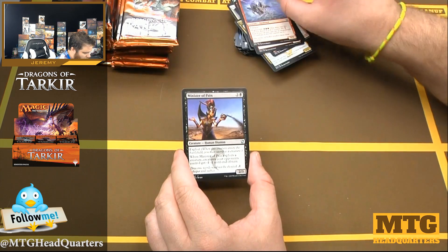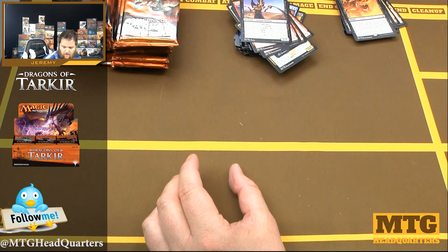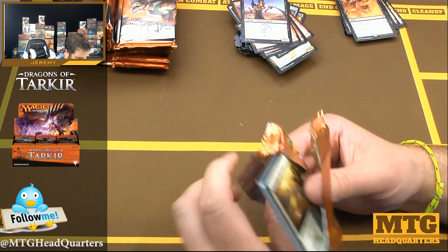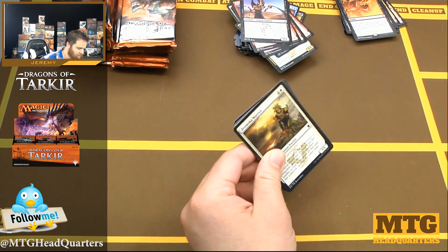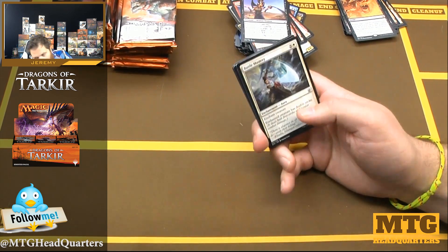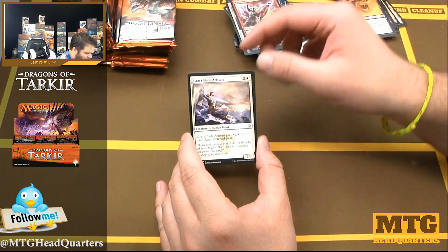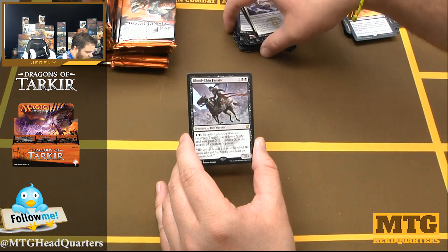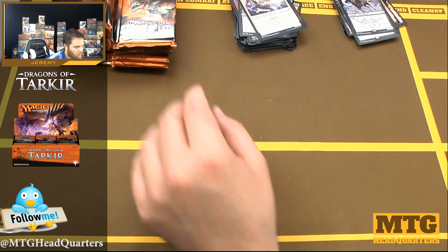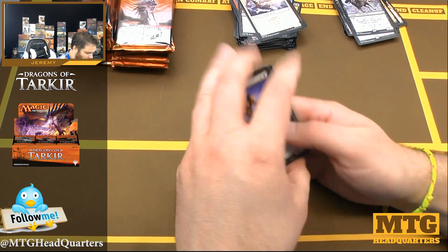Atarka's, Atarka Punisher — Minister of Pain, love that card. Foul Renewal — fun card, very strong, first-pickable but I'm not an expert. Battle Mastery, Warbringer, Graceblade Artisan, and Blood-Chin Fanatic — great card if you're running Mardu or black-white warriors. Black-white warriors in this draft block was pretty too legit to quit if I remember correctly.